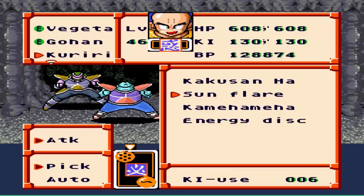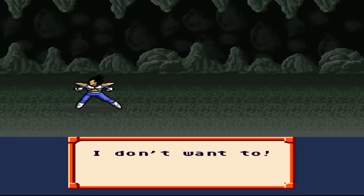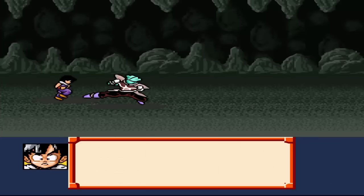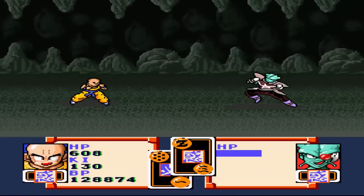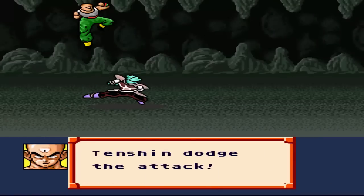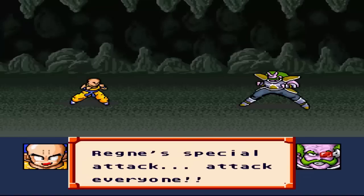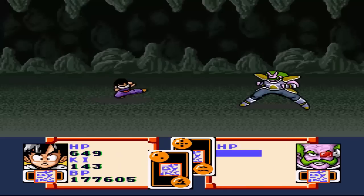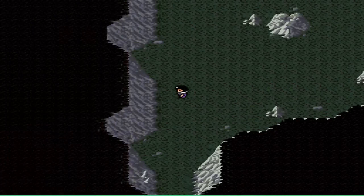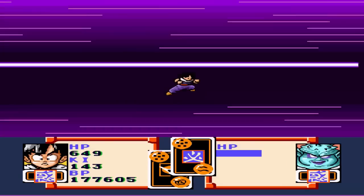Let's show off Solar Flare with Krillin. For the computer when you're fighting these guys, there's no reason to have Vegeta use anything. But if you're just fast forwarding and doing auto, Vegeta will always get the ki attack, which really sucks. Solar Flare — the evasion's half, that's all it does. They're so strong. When your team is so strong, you can just kill everybody in one hit, luckily. I'm just gonna show these battles because they're so easy.